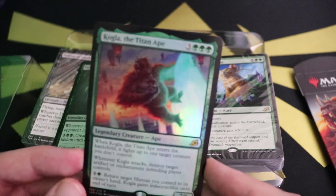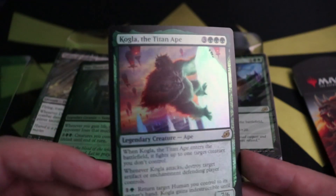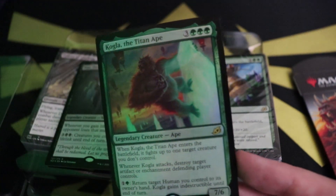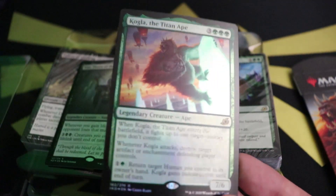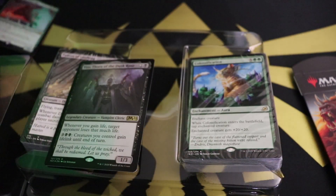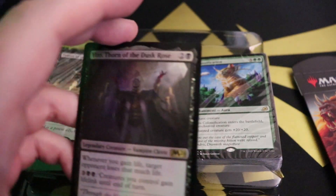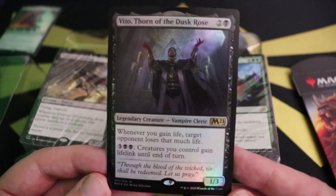In terms of card quality, as far as foils go this one appears blemish-free, which is very nice — we've been seeing a bunch of card quality errors lately. This can actually get slotted straight into my cube. The black deck is headed up by Vito, Thorn of the Dusk Rose — one black and two for a 1/3 Vampire Cleric.